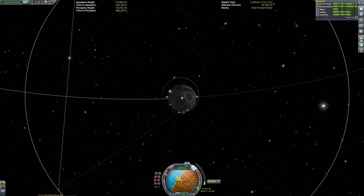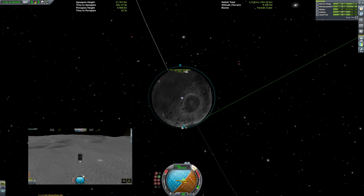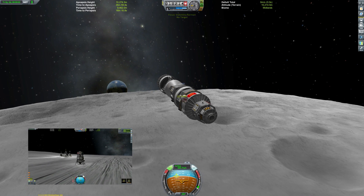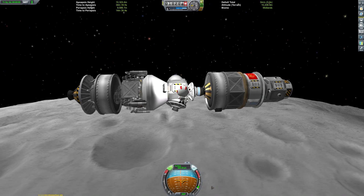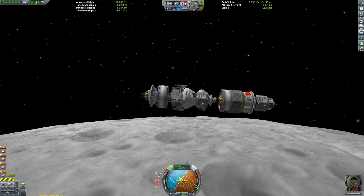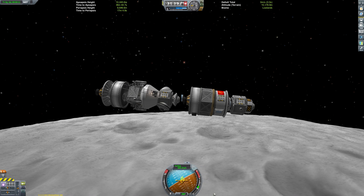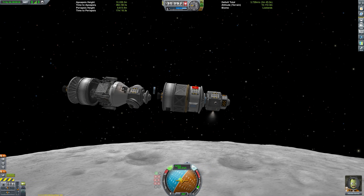Here we are bringing down our periapsis to put us in a nice circular orbit around the Moon using Block D, which will also double as the first stage of our lunar lander. At this point I decided it'd be nice to revisit my Mun base — I did that in my Apollo recreation video — and land the Soviet lander next to the carcass of the Apollo descent stage. Parked in orbit, we can transfer Valentina Kerman — whose namesake is the first female cosmonaut, a title set by the Soviet Union — into the lunar lander.